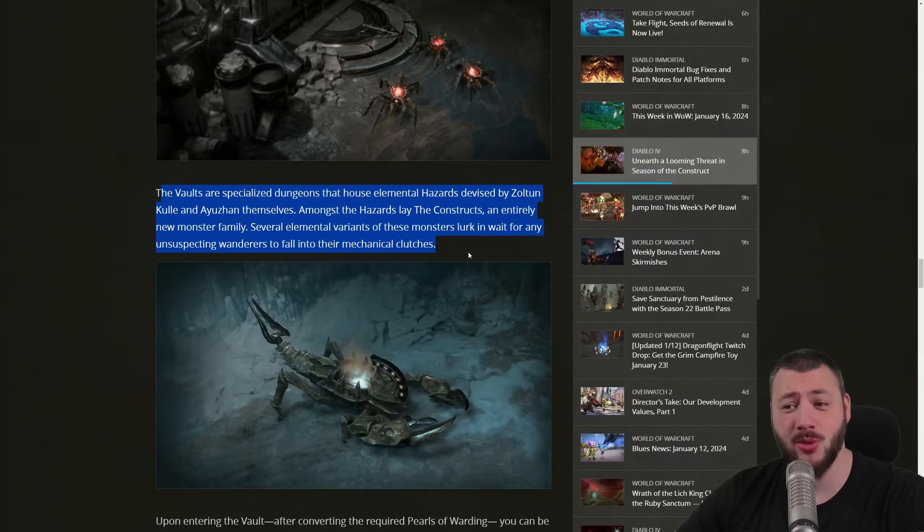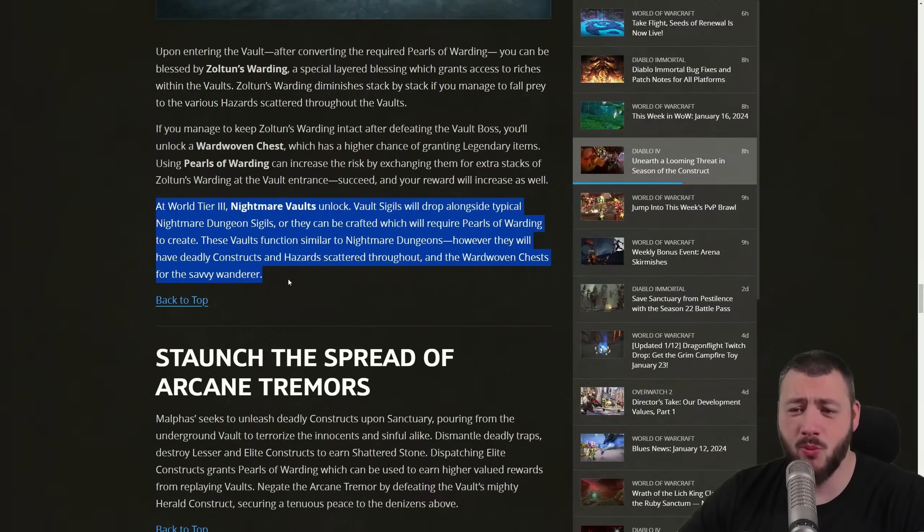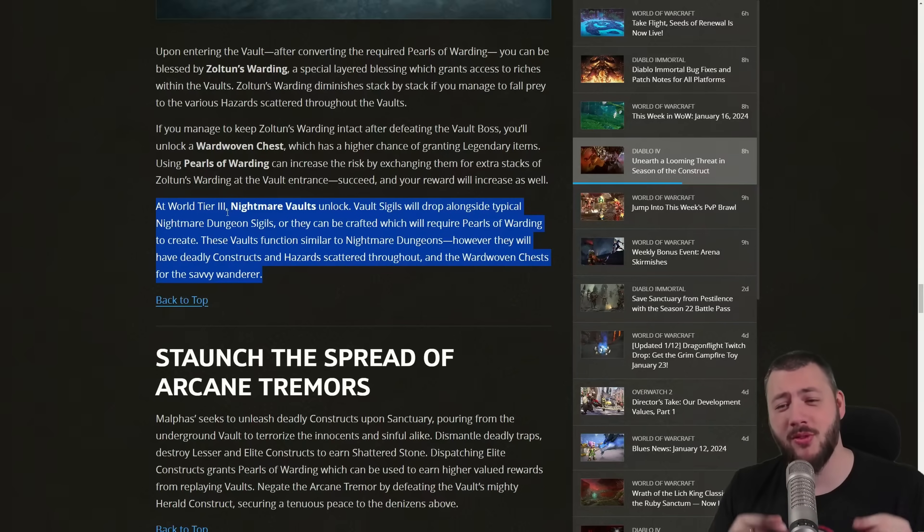Now, on to the new dungeons called Vaults. Vaults are specialized dungeons that house elemental hazards with constructs in their diverse elemental variants. As you enter a vault, you convert a Pearl of Warding — which you get from somewhere — and you'll receive Zoltan Kulle's warding blessing. That blessing needs to stay until the end of the dungeon to get bonus riches. At world tier 3, nightmare vaults unlock alongside typical nightmare dungeon sigils, or they can be crafted, requiring Pearls of Warding.